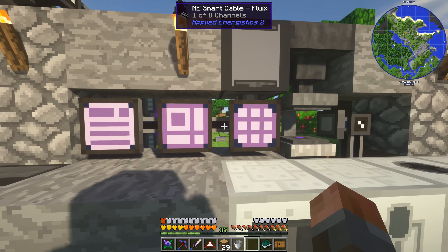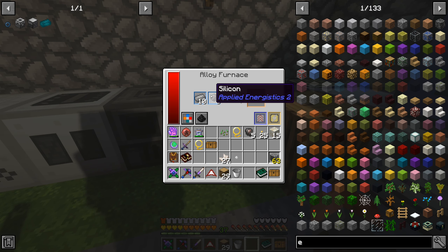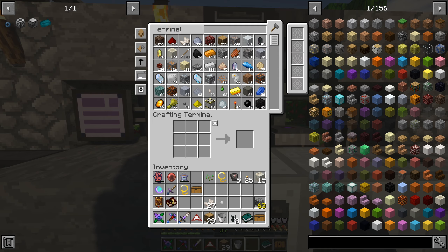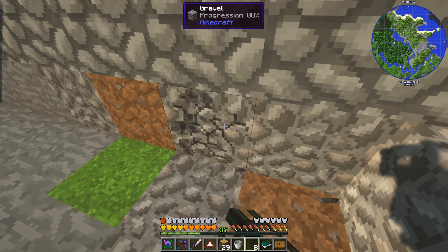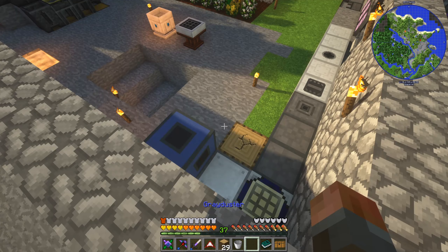I don't think they do automatically output, unfortunately. So we need to just convince the fluid to run so I don't have to keep moving buckets around. And to do that, we're just going to use our alloy furnace and put basically some steel and some silicon together. We'll get electrical steel out of that, which is good because we're going to use that in turn to make the new type of stuff from Mekanism to basically transfer fluids. Basic mechanical pipe - let me just grab that.